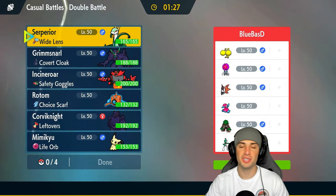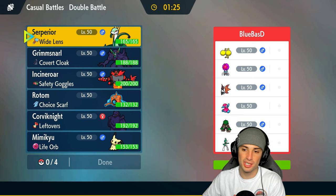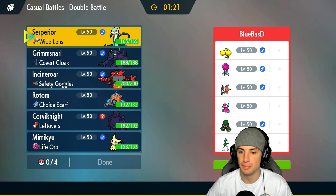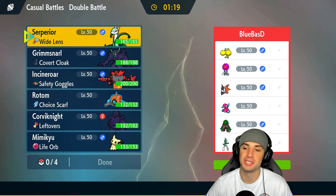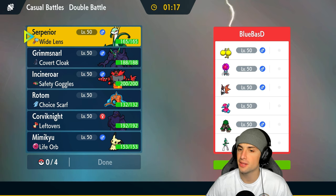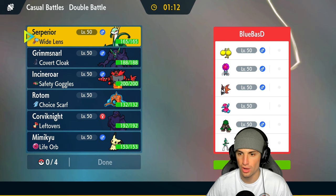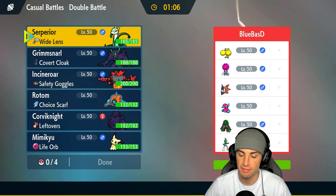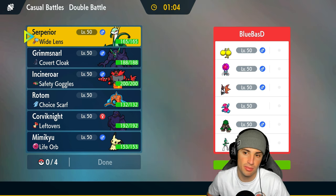Hopping into our first match — they have a pretty dope Regulation Age team with Kalade, Rillaboom, Porygon2, Volcarona, Rapsca, and Oricorio. It looks like they want to lead Oricorio and Volcarona, do a Quiver Dance and Dancer combo, and just boost from there.